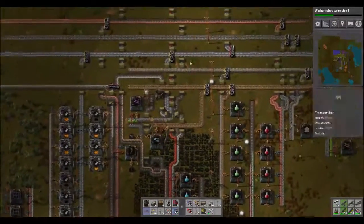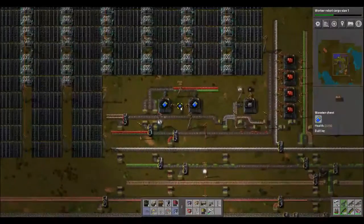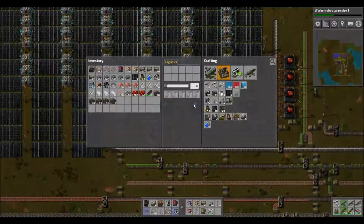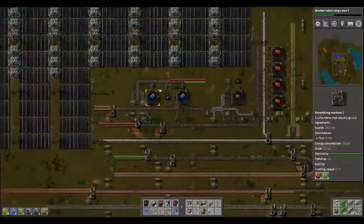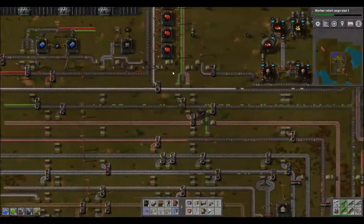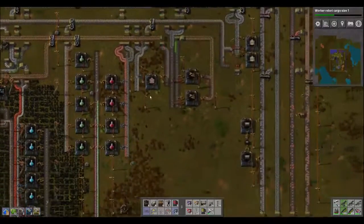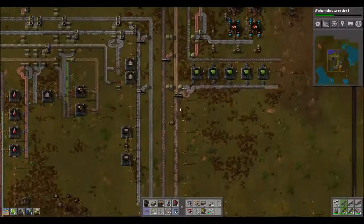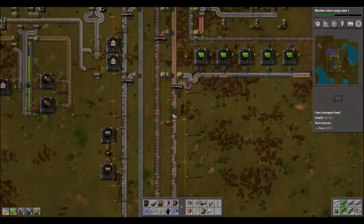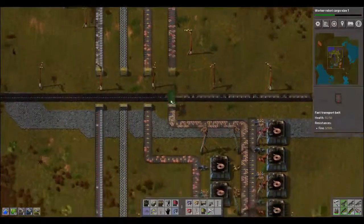All right, while I did all that I should have a couple of these. Okay, great — two. That's not a couple, well I guess two is a couple. Just have to self-craft the other two. We need to get more of these green boards built, more green boards. And for more green boards, we need more copper wires, so I'm going to go replace this line because I can.